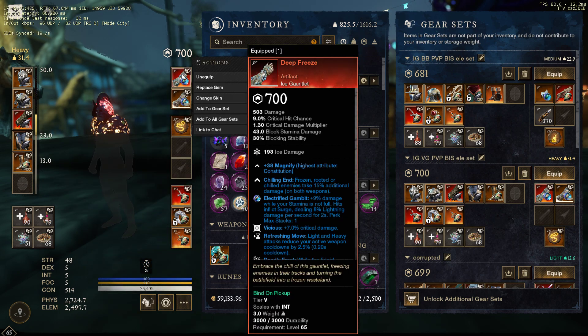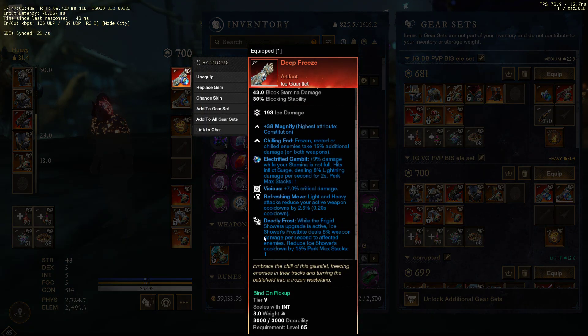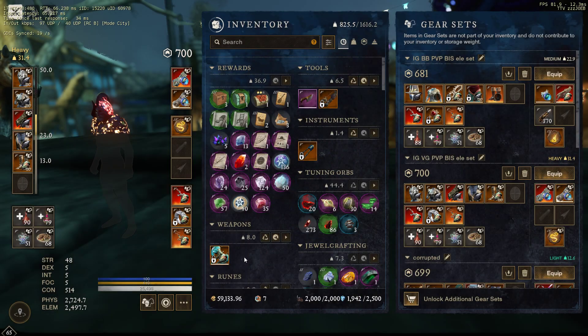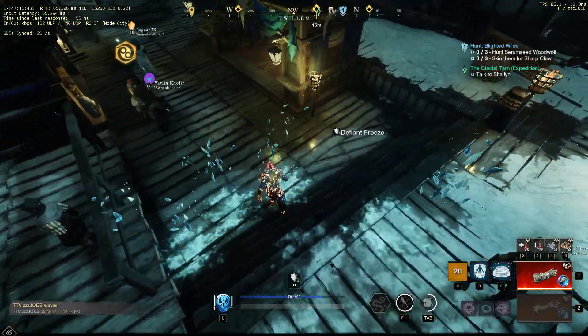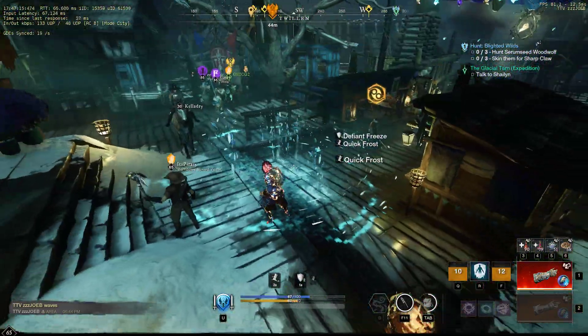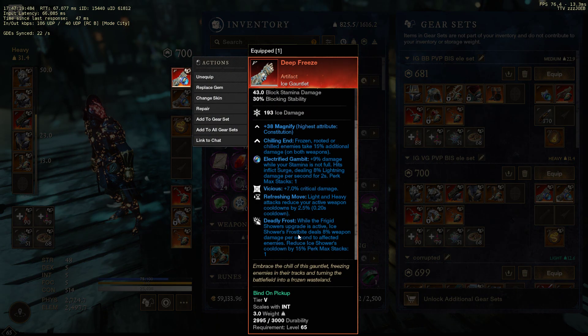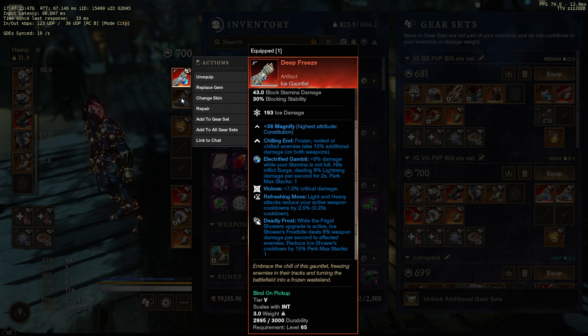For the Ice Gauntlet, same thing — Artifact Deep Freeze, kind of a must-have. You want to put Deadly Frost on it. Deadly Frost is super strong because you're getting ice showers more. Ice showers are amazing — I'll show you really quick, it is this right here. You definitely want this as an Ice Gauntlet. Deadly Frost means more walls, which means more people dying. For defensive wars, more walls on the doors makes it harder for them to get in.